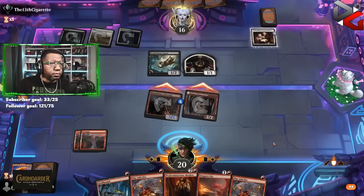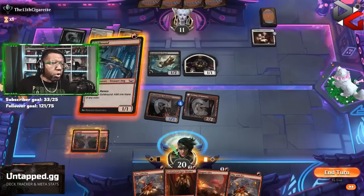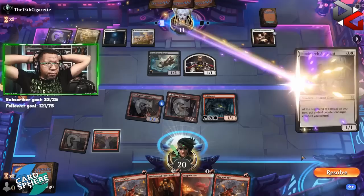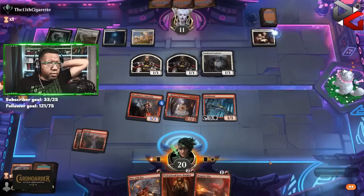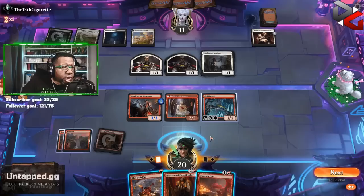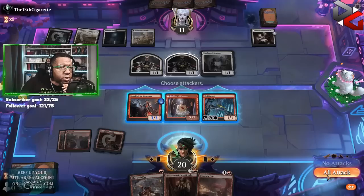We're just going to hop right in and attack here. Opponent says we ain't blocking nothing — that is a bold move. Let's end the turn. We've got four already. Not anymore — we're going to have to use some to kill a Luminarch Aspirant. This comes into play tapped, unfortunately. We obviously are going to want to kill an Aspirant at some stage here, but I say we just go ahead and attack.